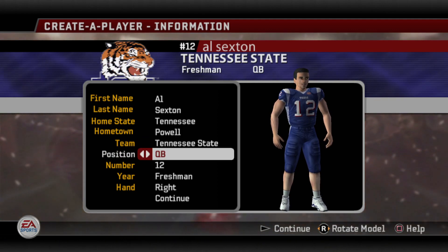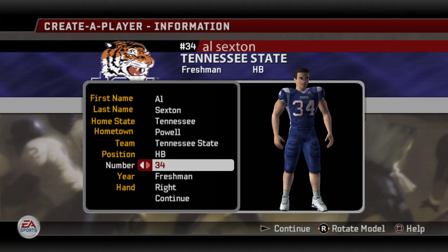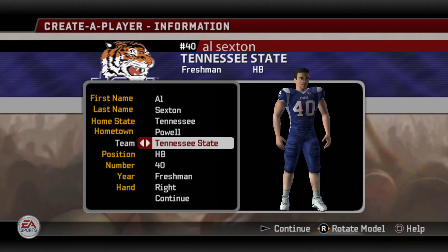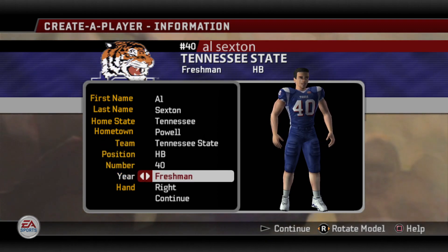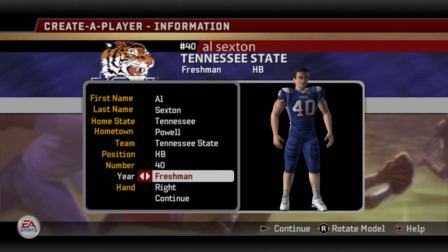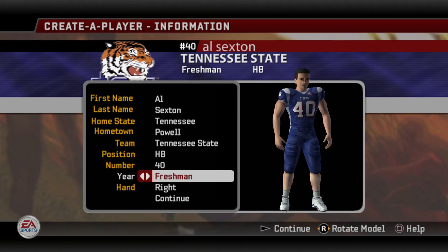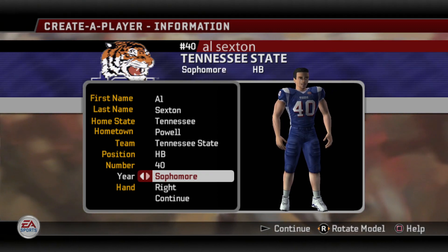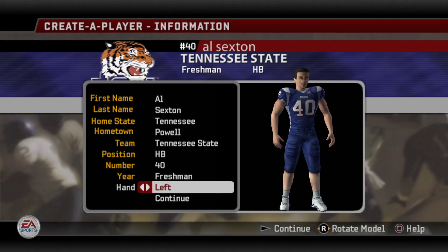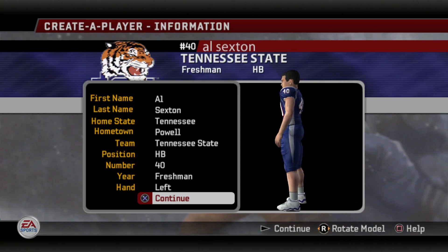Let's create a quarterback — actually, let's go a halfback instead. I just want to give you some of the different options here. We'll go with number 40. You can only pick a number that is available for that particular team. Year is very important for those who are really picky about making sure their rosters are accurate. If a current player in the game is off by a year, you could replace him and put somebody else in. You can go from freshman to senior, and you can redshirt any of them. We can start as a true freshman. I'm a lefty so we'll go with that.